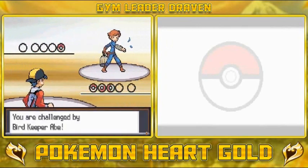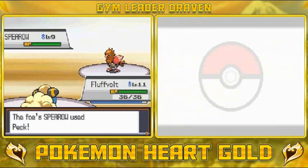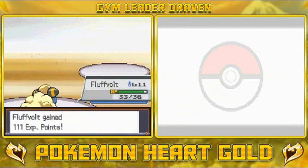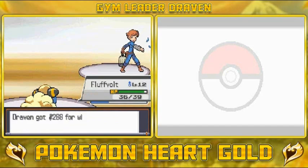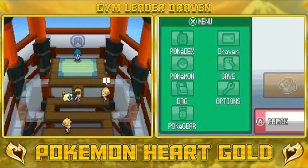Alright, let's go! Bird Keeper Abe wants to battle, coming in with a Spearow. Time to take these Thunder Shocks. Not super effective, but luckily Fluff Volt has Static, so if you physically attack me you will get hurt. That's one down, another one to go.